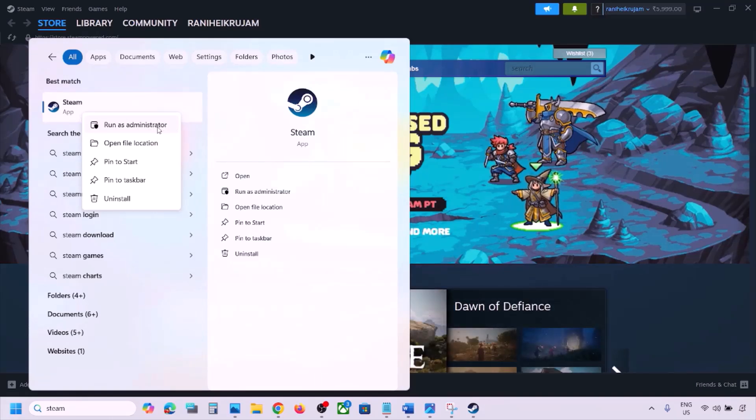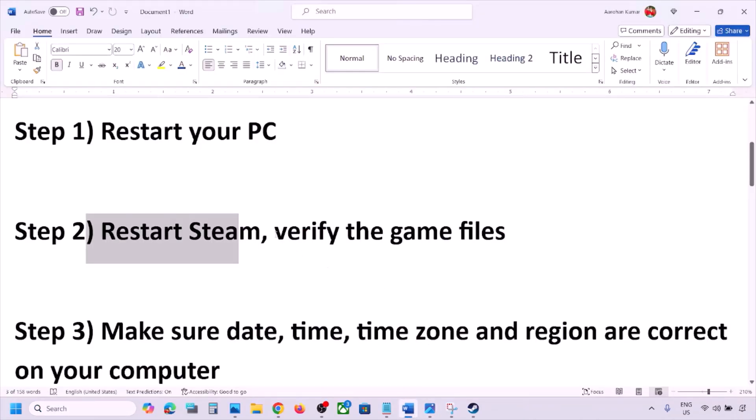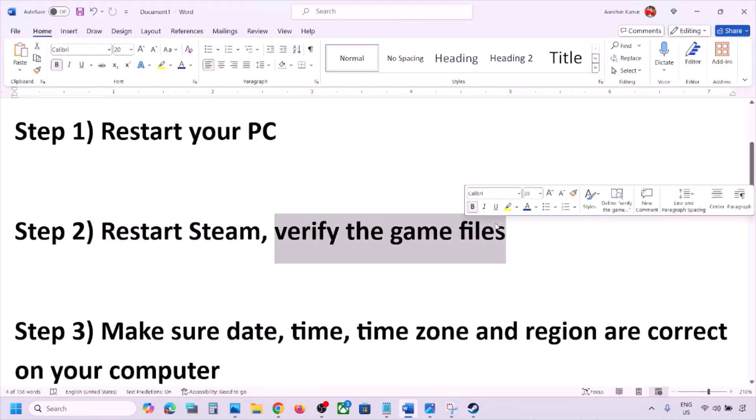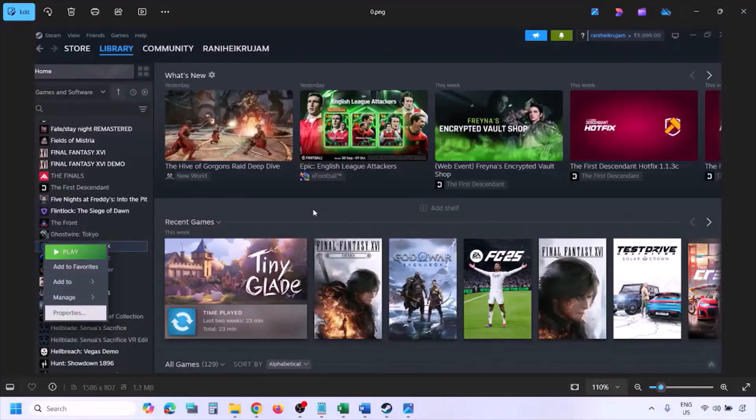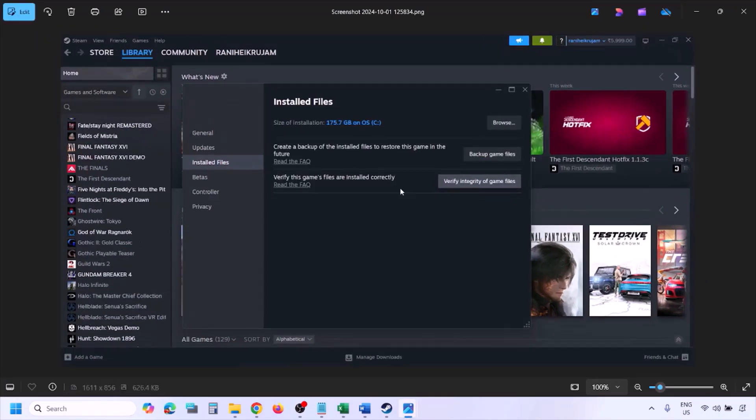If you're still facing the problem, verify the game files again — this is important. Go to Steam, click on Library, find the game in the list, right-click it, select Properties, go to the Installed Files tab, and click Verify Integrity of Game Files. Once verification is 100% complete, launch the game and check.